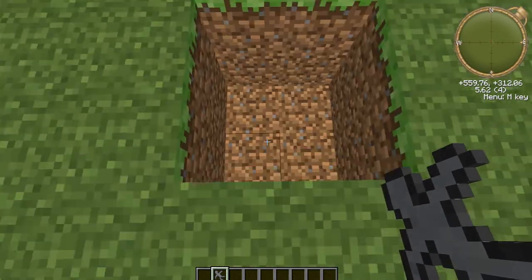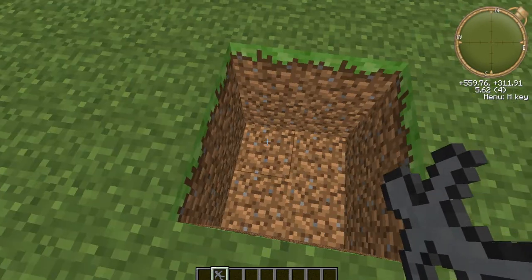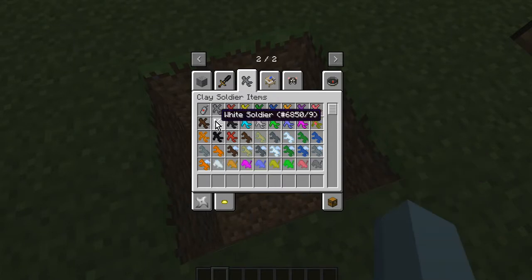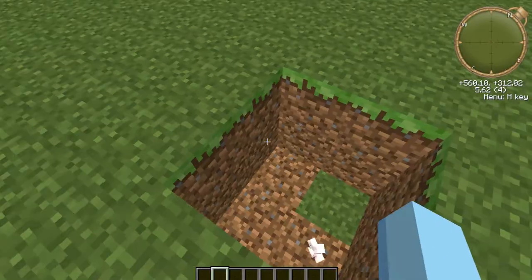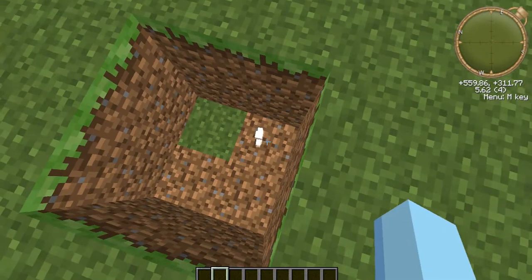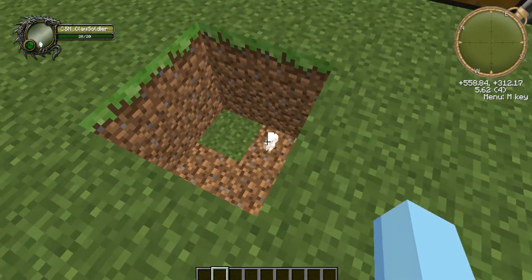I might actually do a whole series on arenas. One cool thing: the white soldiers are known as villagers or civilians in the mod — they don't attack anything. The black ones are called bruisers and they go after everybody, including their own guys. Two bruisers will attack each other, but two white soldiers will just be chill.